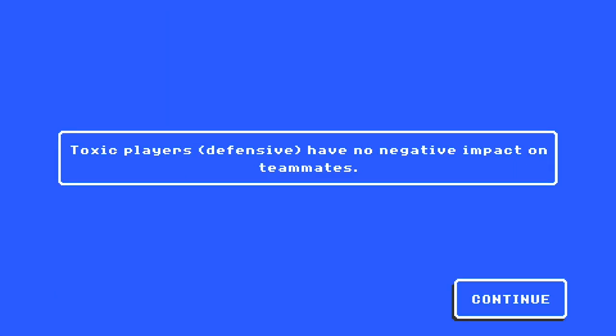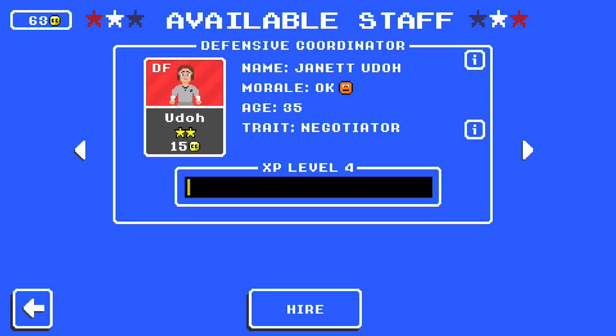Then we have Negotiator. Negotiator means toxic players on their side of the ball have no negative impact on teammates. If you're in a brand new save and picking up toxic players just to get your roster overall up, it might be good to have a Negotiator. As you get further in, if you build your roster right, you'll never need to take on toxic players, and once you stop having toxic players, a Negotiator becomes very worthless. They'd be a great coach for your first season or two, but once you're more than a couple seasons in, you probably do not need one.